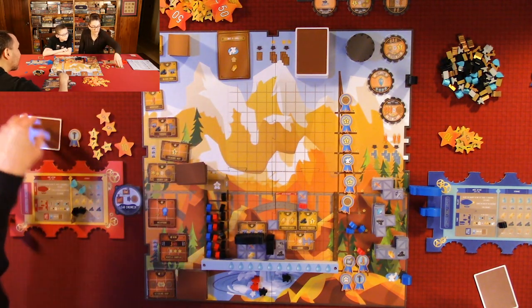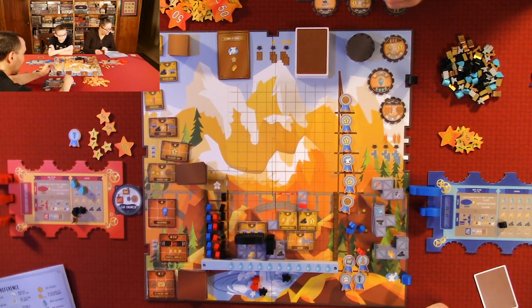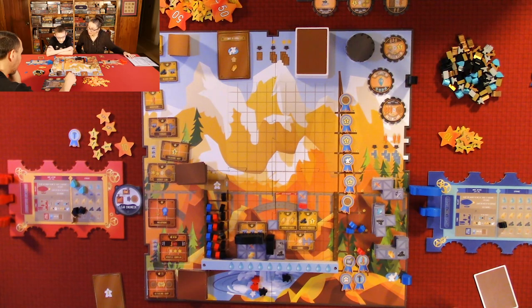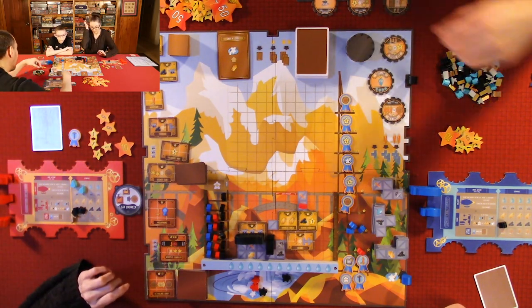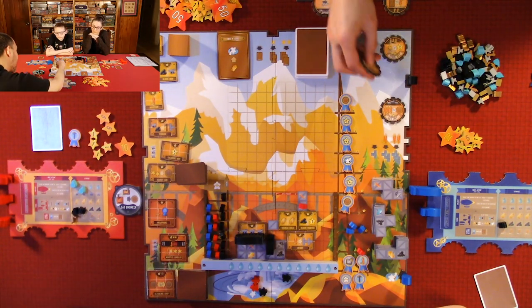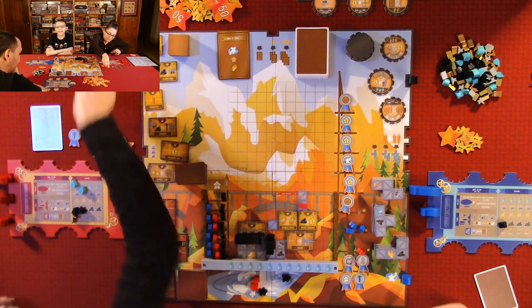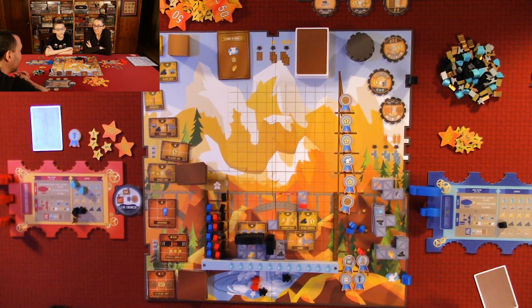I'm looking at my cards. I'm buying my last upgrade. All of my resources are wild now except gold. But he has no points on the scoreboard — we already have over 20 points each and he has none, because he's been spending everything on upgrades.